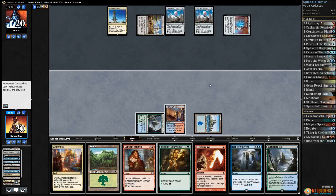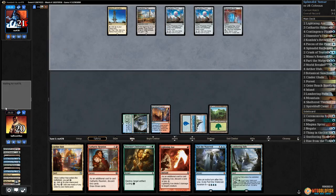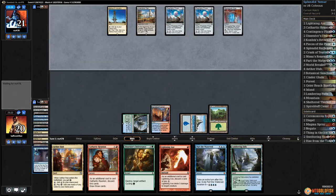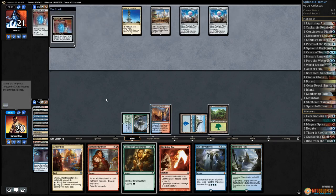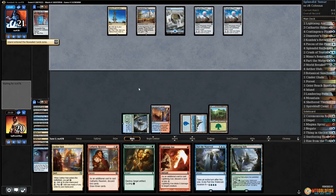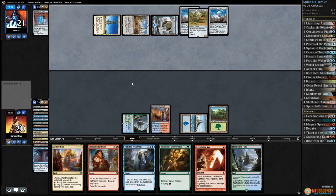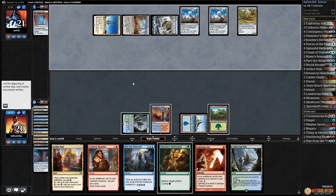So many lands in the graveyard. Play a Forest, pass the turn. Opponent's gaining some Inventor's Fair life. We have so many lands — nine lands in the graveyard. We've only got 36 cards left in our deck, so we're gonna find a Splendid Reclamation pretty soon, and that's gonna be a pretty good deal for four mana. Still not sure if our opponent's comboing — definitely leaning towards our opponent playing Paradox Engine here.